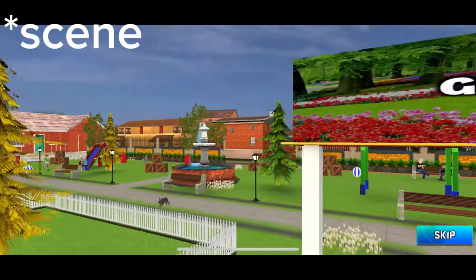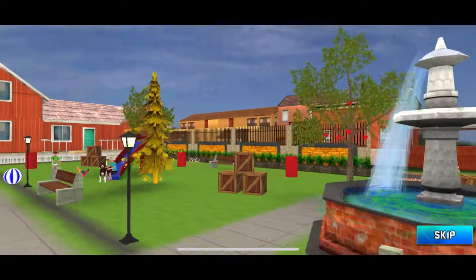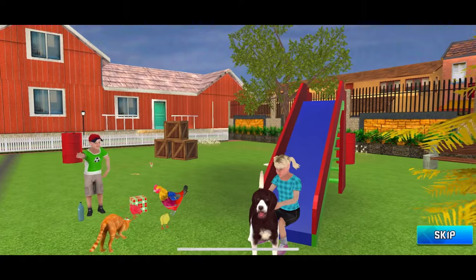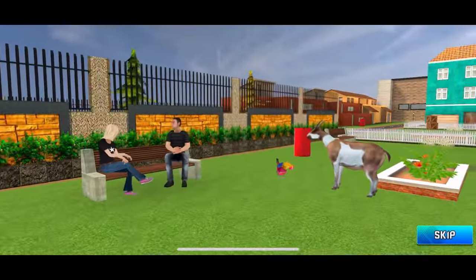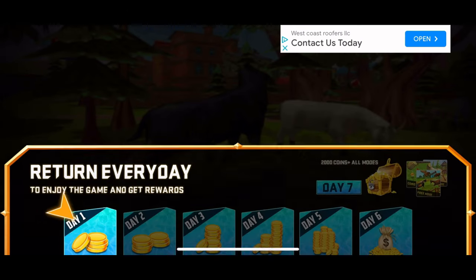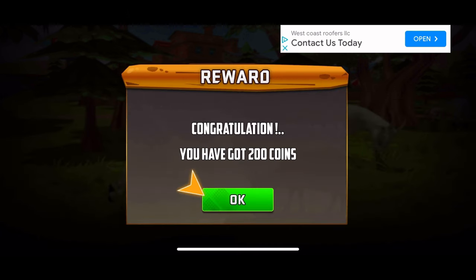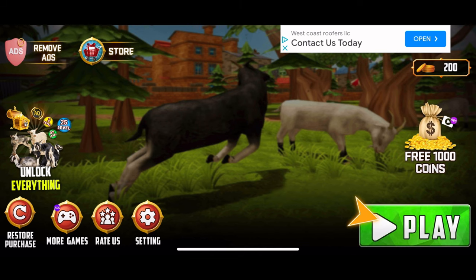There's a cutscene. This part is muted because it has really loud music — I got a copyright strike on the last Goat Simulator rip-off video. So we're seeing a lot of people hanging out, and there's some animals. I can already tell there's gonna be a bunch of ads on this game. No thank you. There's daily rewards — 200 coins — so we should be able to use that for something.